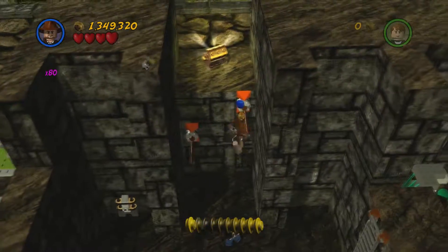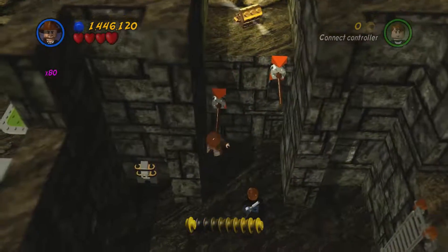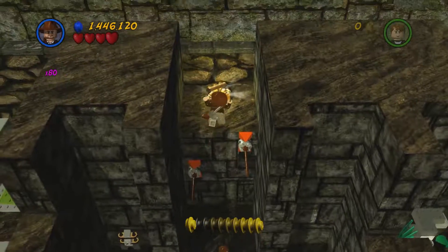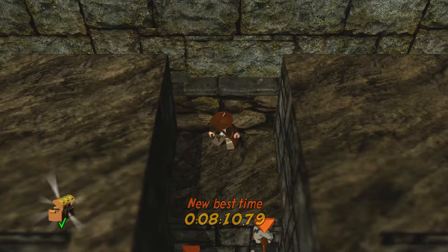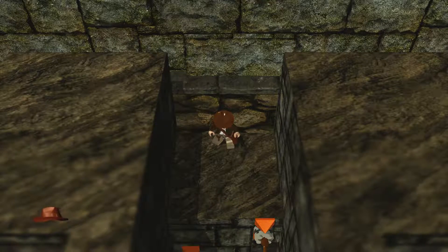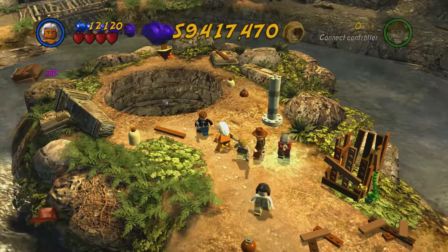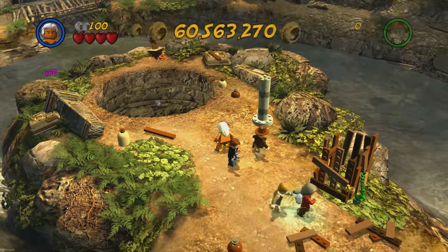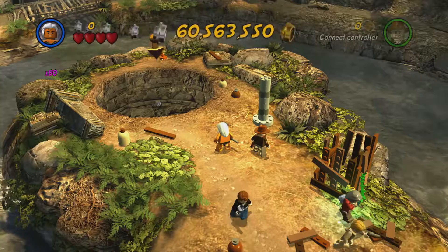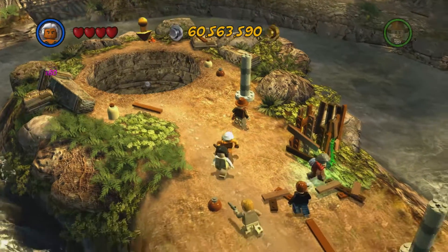Now I'm going to climb up these spears and that's the end of the level — that is, of course, if you can actually manage to make it up here. And that's what we do for this episode of Lego Indiana Jones 2: The Adventure Continues. Next time we will be taking on the treasure room and we already have everybody we need to access this next level, so there's not really much I can instruct you guys to do before we do that level.